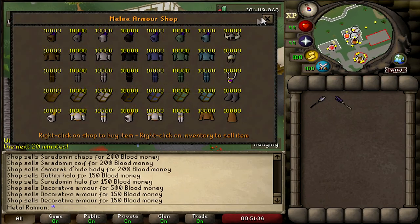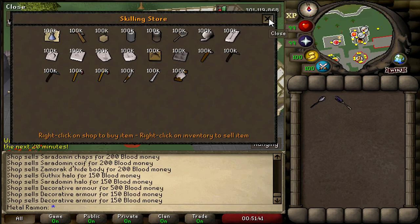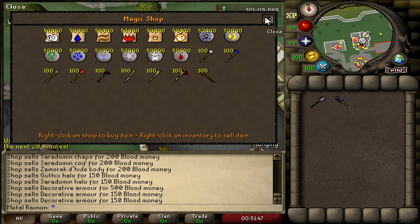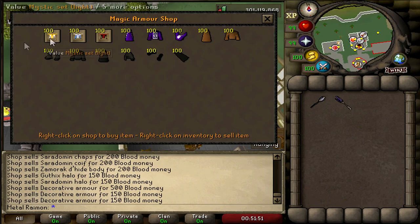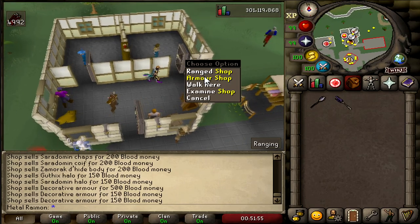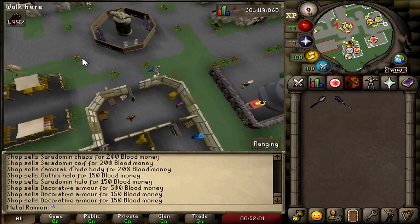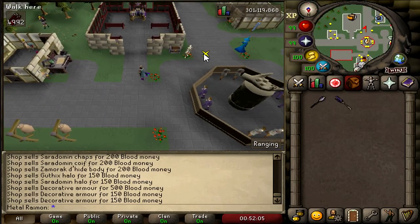Just to show you guys the shops at home — they're just your basic store. Skilling store as well. Basic armors, nothing too crazy that you can buy with money. It's not like you can just casually buy Bandos in the store — unless you PK for it or do wilderness activities to earn it. There's just a lot going on.